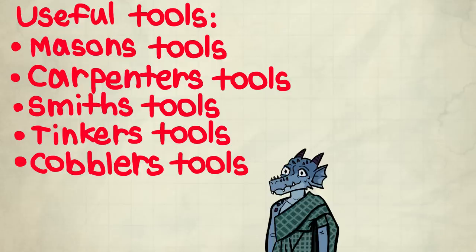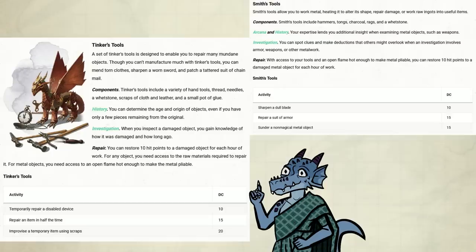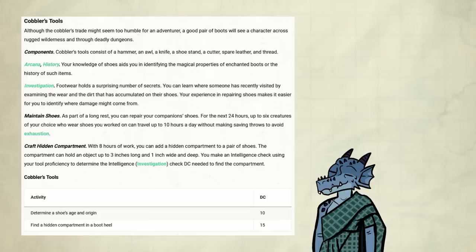Kind of in order of most useful to least useful. The first two are useful because they give you advantage on Perception and Investigation in stone structures and wooden structures respectively — which, surprise surprise, is a lot of structures. It's especially nice that this means you get a +5 bonus to those passives. Smith's and Tinker's tools allow you to quickly rack up money by fixing the gear of your enemies and selling it off. Lastly, Cobbler's tools allow you to hide away some of what you're carrying in people's shoes.